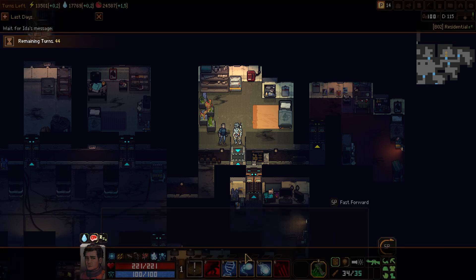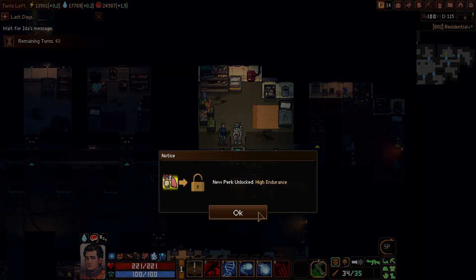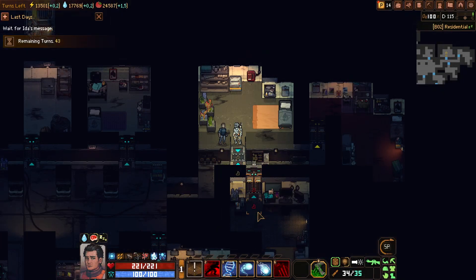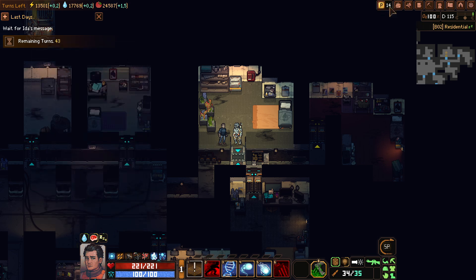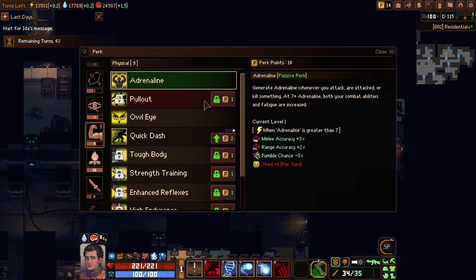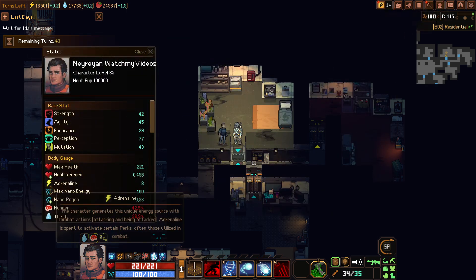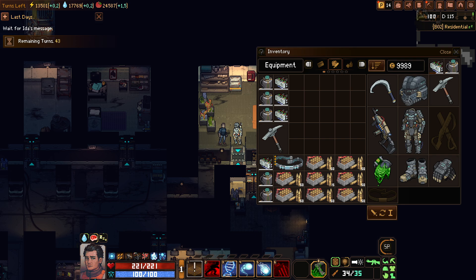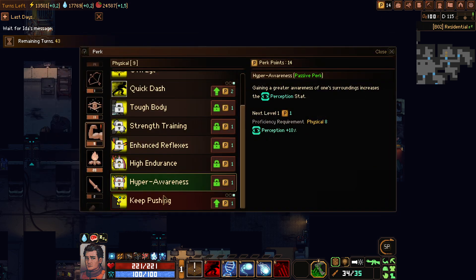Okay, my mind is clear. Enhanced reflexes, high endurance, quick dash, hyper awareness — what's even that? That's a lot of stuff we got. My level is maxed out already, so I have 14 perk points to distribute through all of my skills. Hyper awareness is a passive perk for increasing the perception stat. It's not that important because your perception can go high a lot, but it's going to reach 100 — and if you get that you only get 10 more points, which is one more critical chance. I don't think it's worth putting the points into hyper awareness.